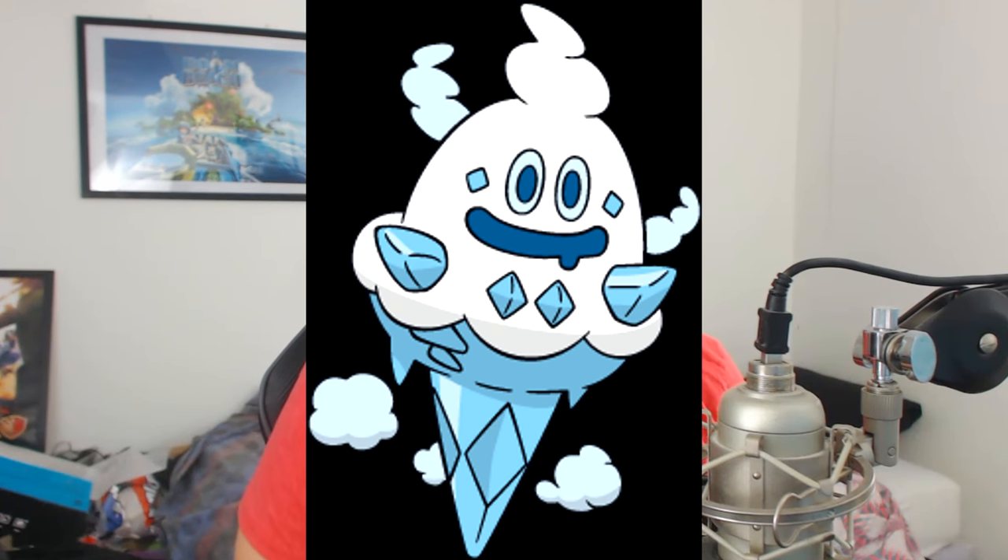Totodile evolves into Croconaw and then Feraligatr — not alligator, but Feraligatr. I think these Pokemon are all really awesome. I still remember when Generation Two was announced, we were like 'what are these strange Pokemon?' Now look at the difference between Generation One, Two, and Three compared to Generation Six and Seven, where we're getting light bulbs, chandeliers, ice cream cones, and sandcastles as Pokemon. But let's get back to business.